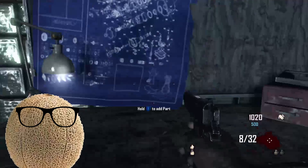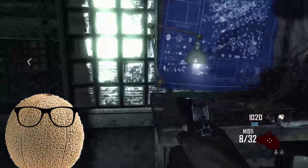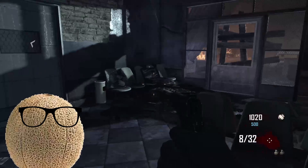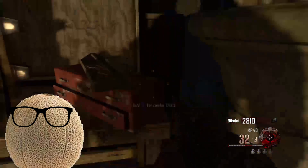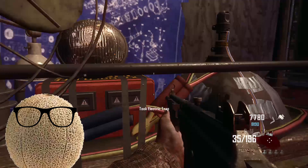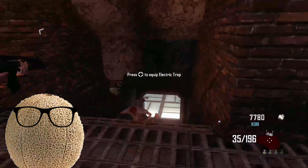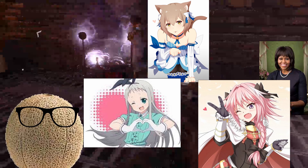Buildables are things that you have to go around the map and find parts for. The most useful one is the shield, which prevents you from taking damage to your back and saves you from getting downed. Other than the shield, there are really two types of buildables: wonder weapons and traps.